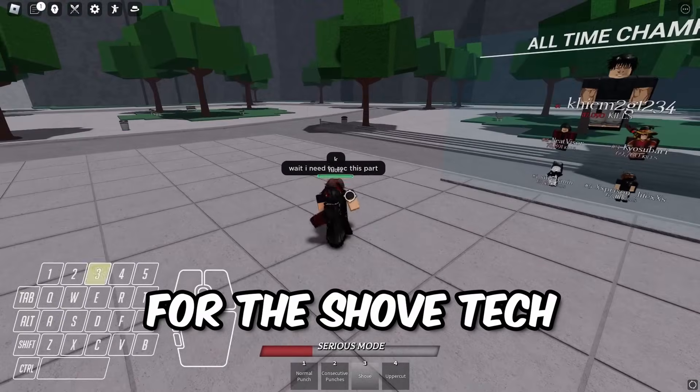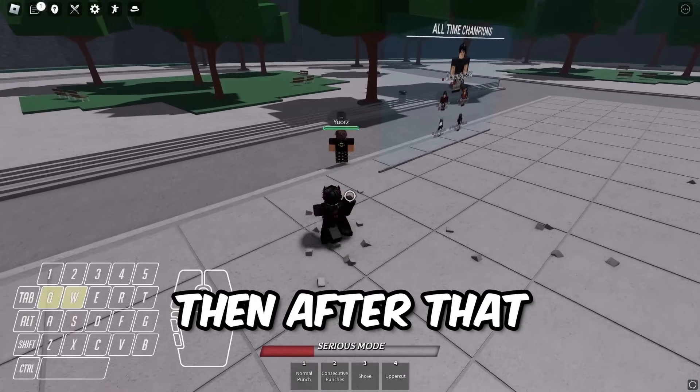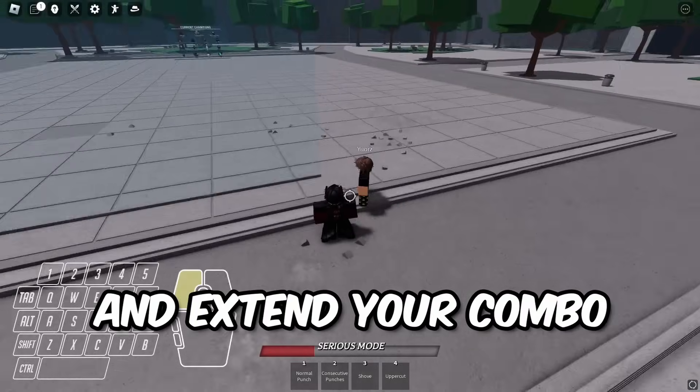For the shove tank, all you have to do is punch once, then use shove and M1 again. Then after that, just press Q and extend your combo.